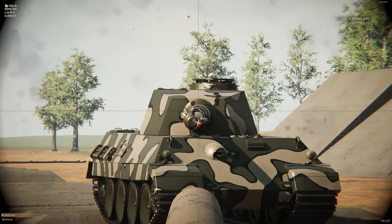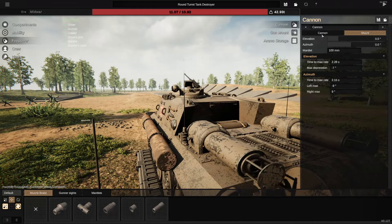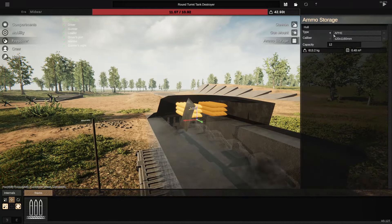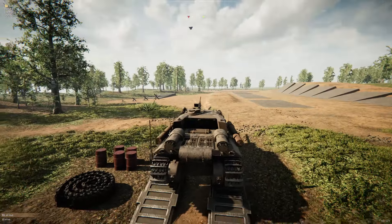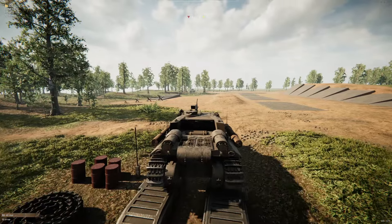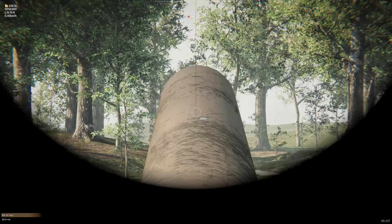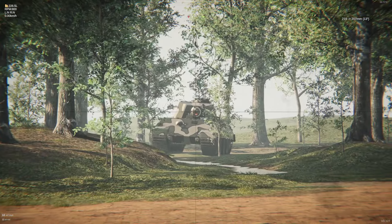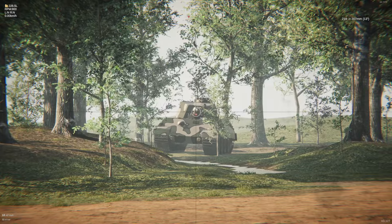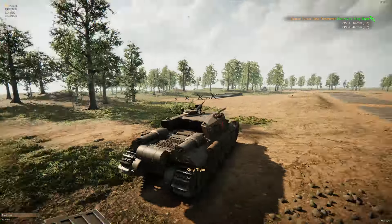I don't think that's going to go through. King Tiger again — let's see if it kills us this time. We tanked the rounds, and we are going to shoot back and hopefully destroy him in one shot. Boom — we did get through his armor, but he is not dead. Let's shoot him again. Three, two, one — there we go. King Tiger down. Beautiful.